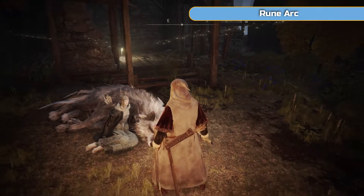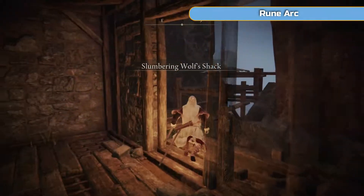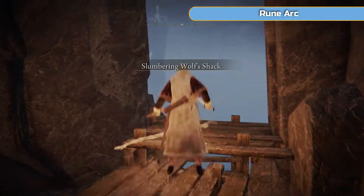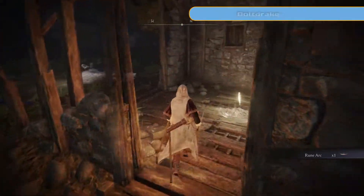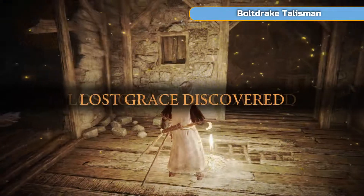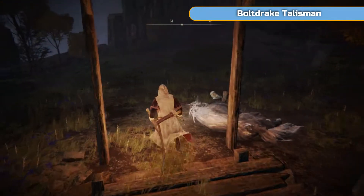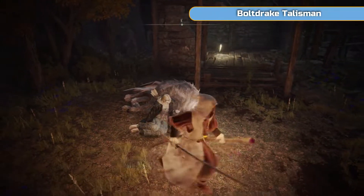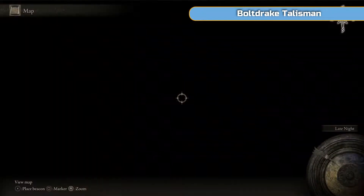There's a lady here - speak to her. We're going to come back to see her in a moment. We get a Rune Arc - this is our first one. You may already have one if you got one from a rat, but I wanted to wait until we had one before doing our first Great Rune activation. Make sure you hit the grace points so you can come back here easily - we will be back to speak to her shortly.